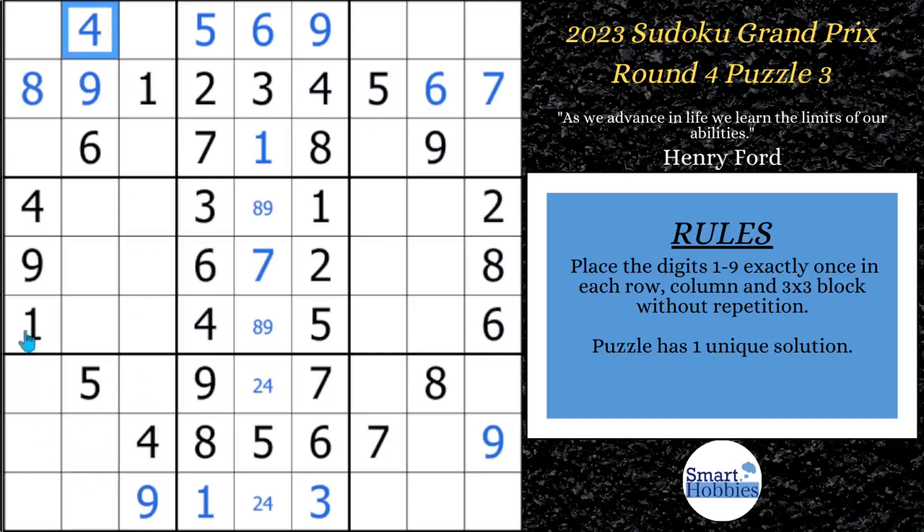Where can a one be down here in block seven? It can't be anywhere else in column one or row nine, so the one's got to be right there. You might notice there's a restriction with this five — where can a five be in block four? It can't be in any of these spots, and it can't be there. So there's only two spots for five. This is called a pointing pair. What that does is the fives are limited in column three to block four, so they can't be anywhere else in column three.